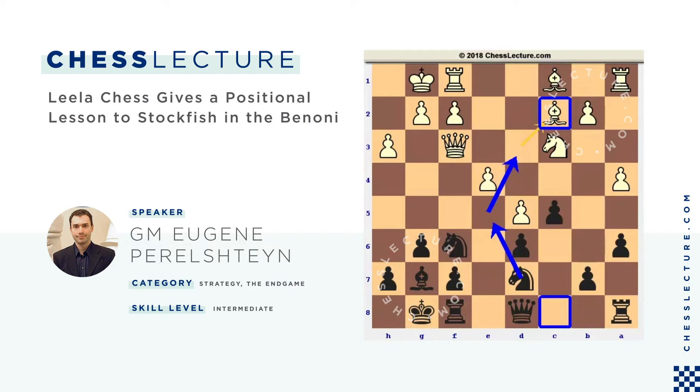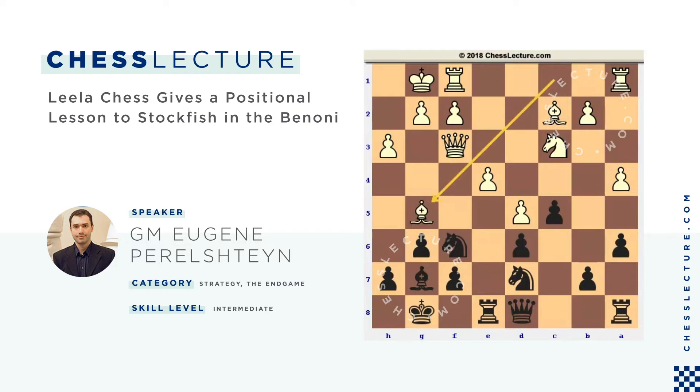Honestly, if I just show you these moves so far, it doesn't really matter if it's two masters or two grandmasters or two 3400 engines playing. Rook e8 — very typical idea, putting pressure on the e-pawn. Bishop g5, pinning the knight. And queen a5 — well-known idea. Sometimes people play the queen on c7, I like queen on a5, it could potentially harass the pawns. It is a little bit more difficult to get b5 because of a-takes-b hitting the queen.